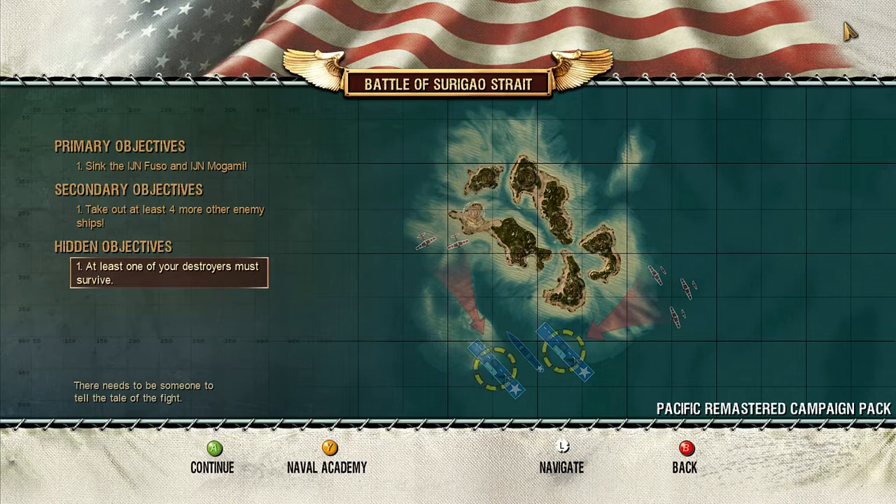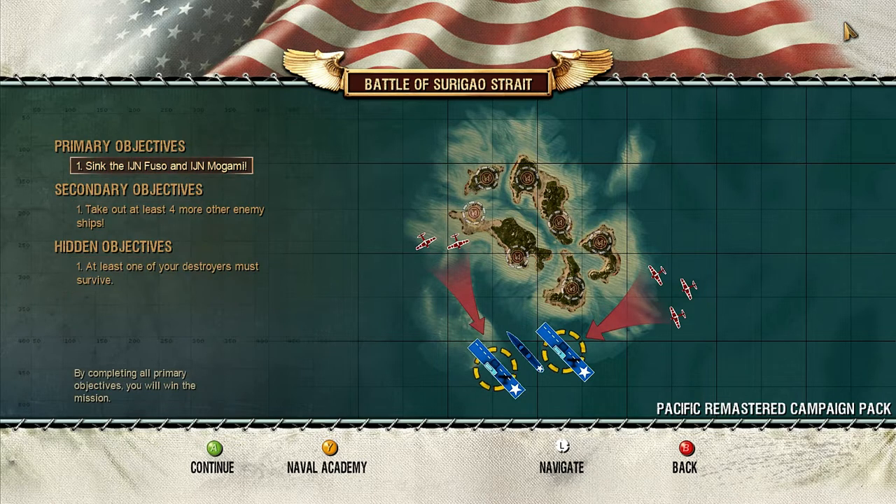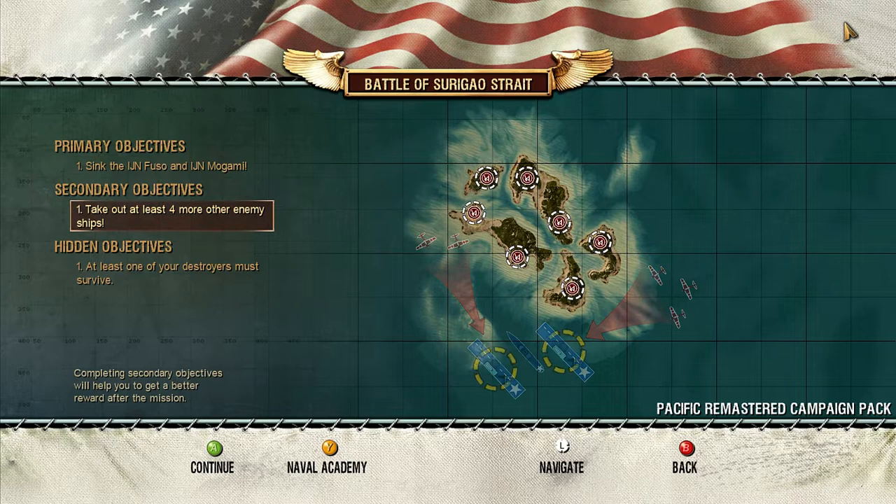The hidden objective is to make sure at least one of our destroyers must survive. Our primary objective is to sink the IJN Fuso and IJN Mogami, and the secondary objective is to take out at least four more other enemy ships. We can absolutely do that.